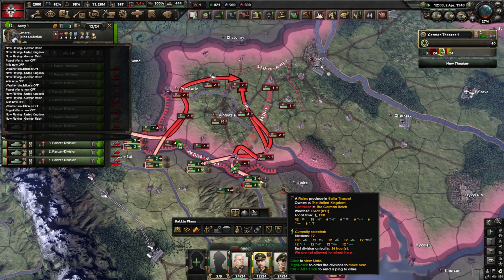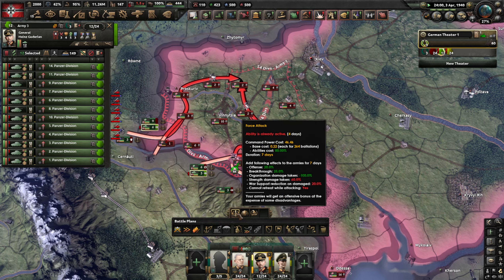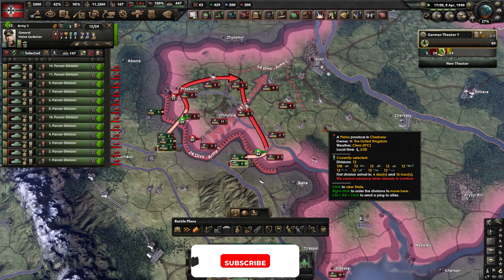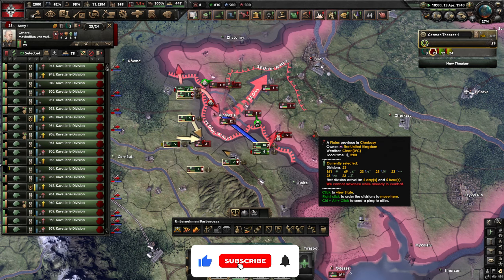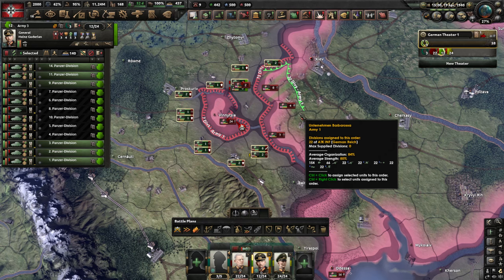Our very first test involves no airplanes at all — I want to see how fast we complete the encirclement without air support. We completed the encirclement in 19 days and 15 hours without any air support.